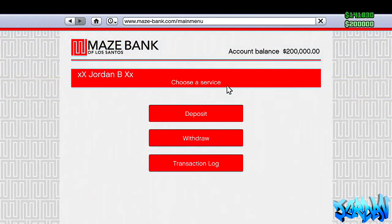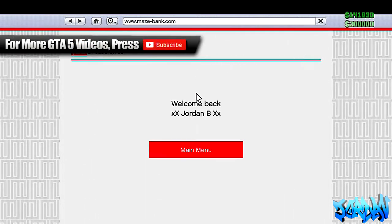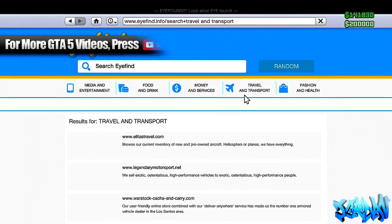So what you're going to need to do is go to your phone, go to the Maze Bank, and you want to make sure you've got at least 200,000 in your account balance.